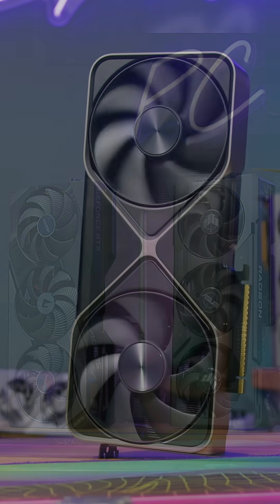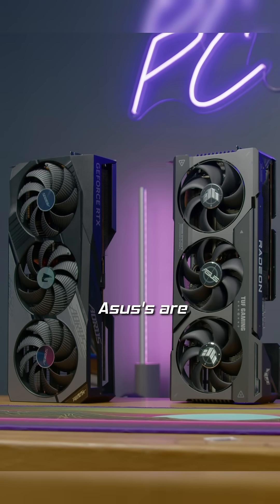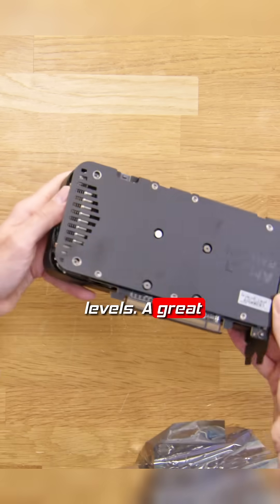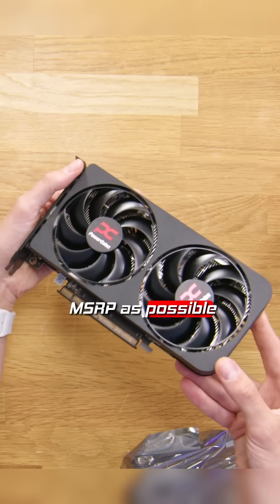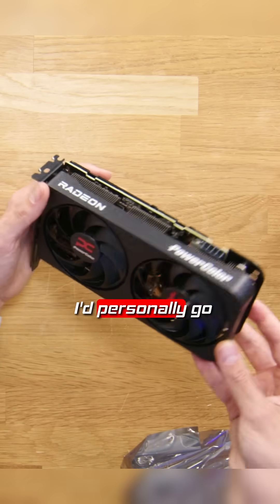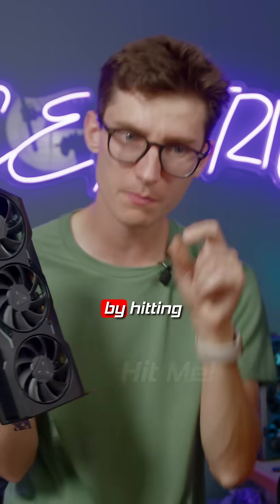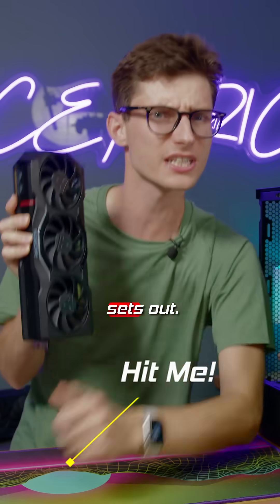Finally, consider the sub-brands. Your MSIs, Gigabytes, and Asuses are usually a bit more expensive, but don't always give you more performance or better noise levels. A great quality card, as near to the MSRP as possible with the largest cooler, is what I'd personally go for. Always prioritise value for money and maximise your FPS — you can do this very simply by hitting that link down below.